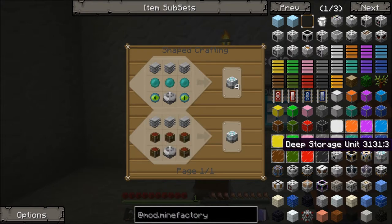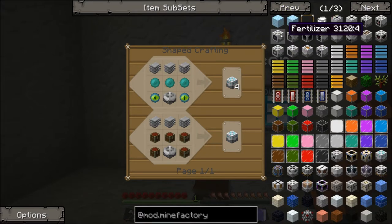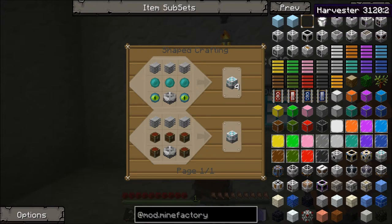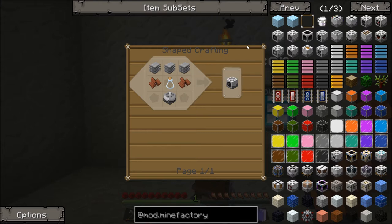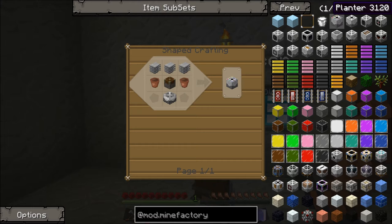We're going to need rubber. Make it into a rubber bar, then smelt that and you've got yourself a plastic sheet. We're going to need a harvester and a planter — that's the only things we need. The harvester and the fertiliser. The harvester and the planter — that's what we need. And I guess the planter as well.